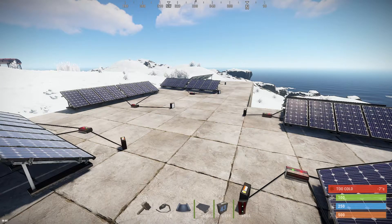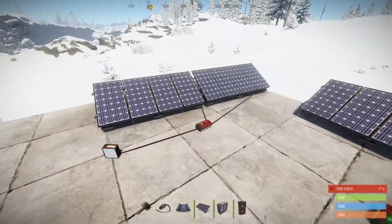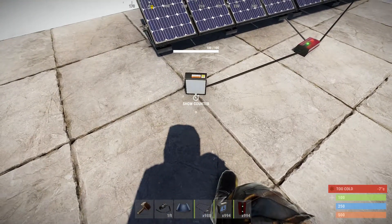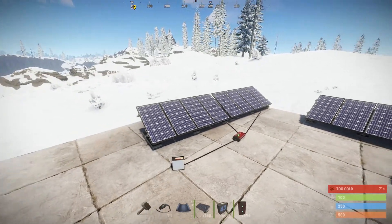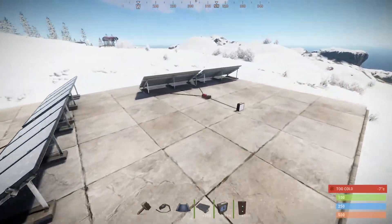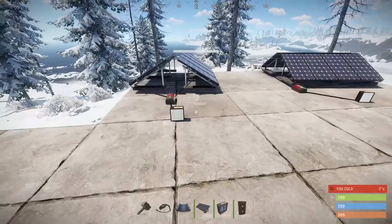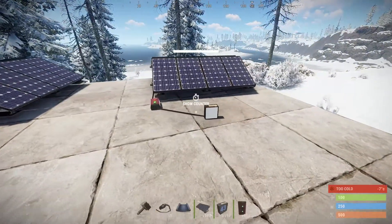Now we have warped to the northern side of the map, and we have the same contraptions placed up. Starting here: two solar panels facing north, which is only bringing out 36 watts — lower than before, although the test is being conducted at the same time. Two facing east bringing out 40, two facing south bringing out 40, two facing west with 40. We got a north and south with zero, and then an east and west with 40.